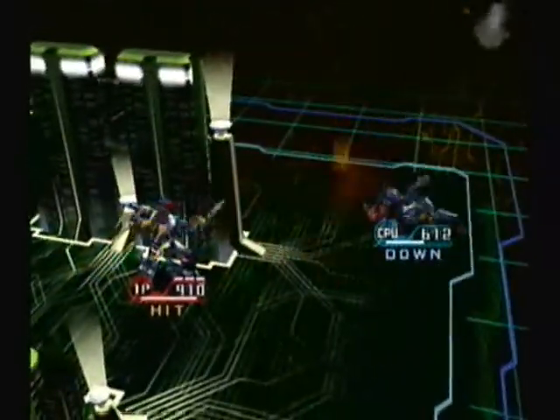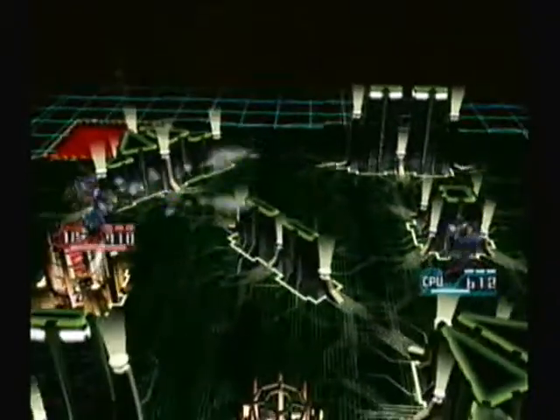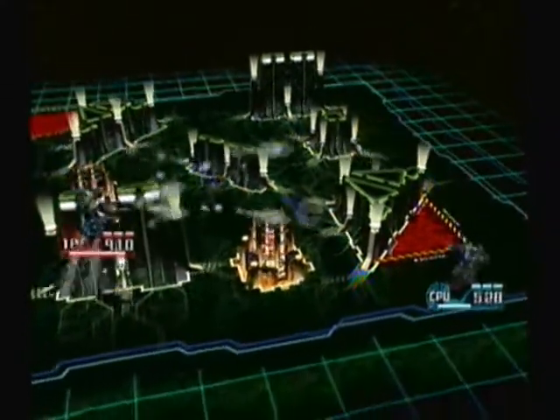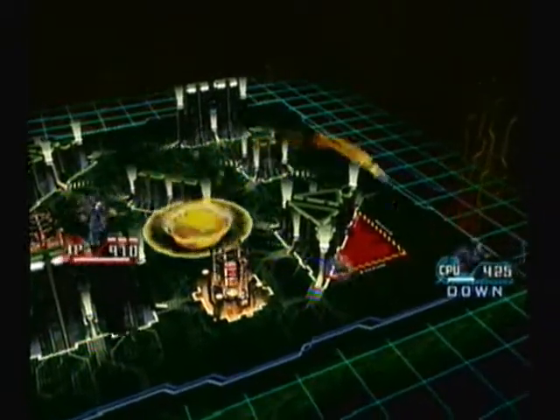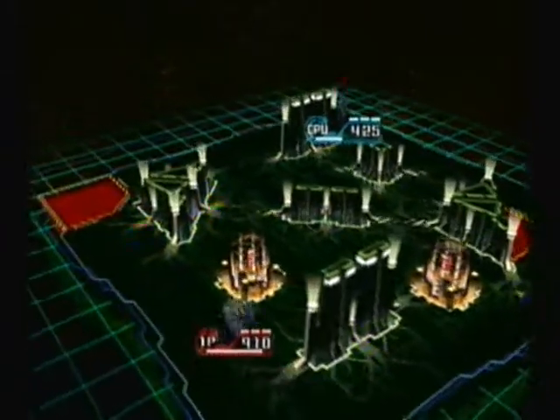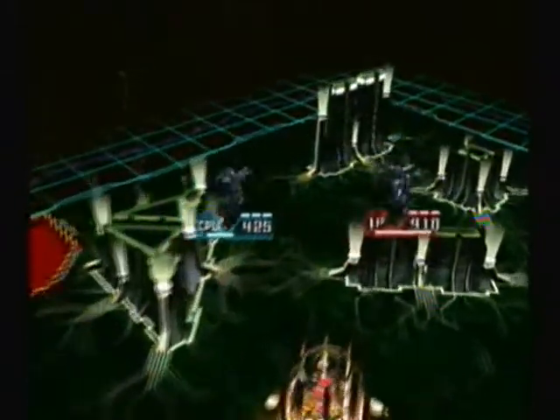We don't want to get too close, like what we're doing right now — that was kind of risky, but we managed. Roy is not doing so well here. That's because we're awesome and he can't handle us anymore. Maybe with Mira he'd be a little more dangerous, but by himself he's not too big a threat.